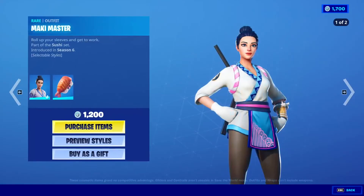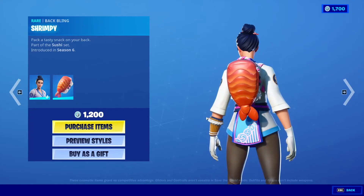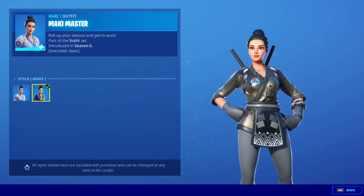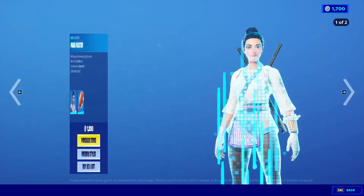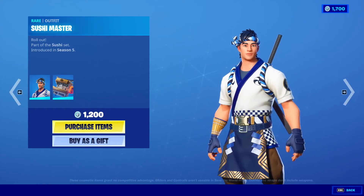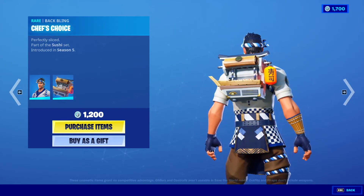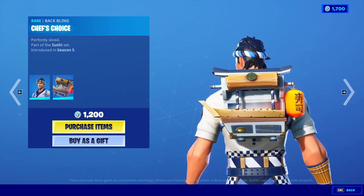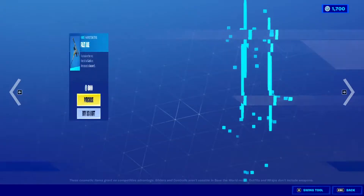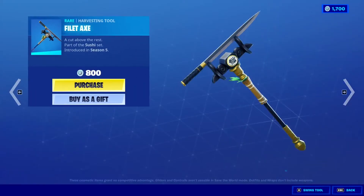Maki Master Outfit, 1,200 V-Bucks with the back bling Shrimpy. He has a different style: Knight and Default. Sushi Master Outfit from Season 5, with the back bling Chef's Choice — it's like a sushi stand. Fillet Axe Harvesting Tool, 800 V-Bucks.